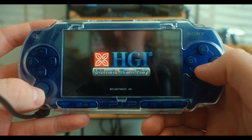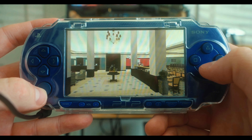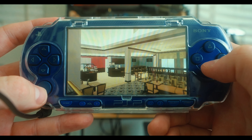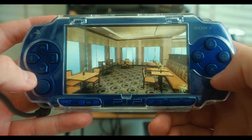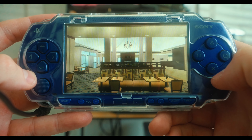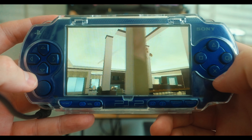HGI — Ultimate Team Play. And it looks like we are met with the lobby of the Hilton Garden Inn, which is absolutely just fascinating to see on a PSP. I feel like we've all been here before. Here we are taking a tour around the lobby with a nice chandelier.